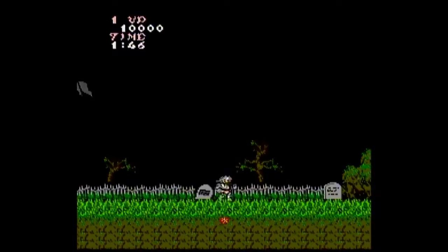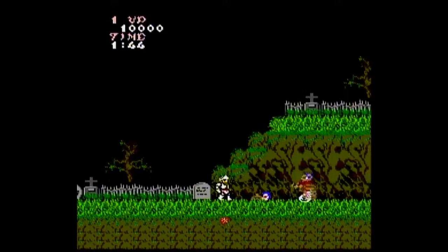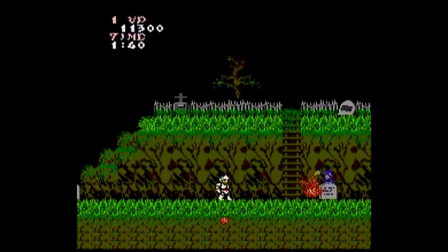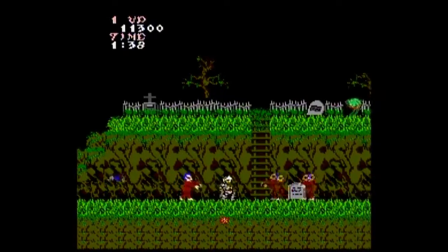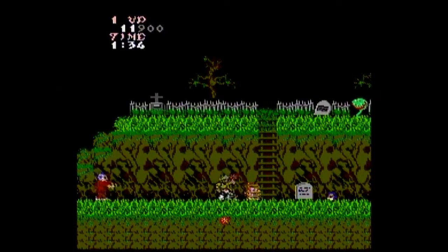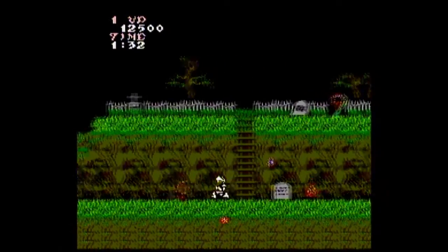With the fire weapon, once it hits the ground it makes this blaze — a wall of fire — that's good against enemies, but you can't shoot another one until it dies down. I think you can shoot two of them. That was actually a pretty amazing escape; I jumped out of that horde of zombies and avoided a crow and everything.